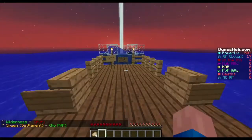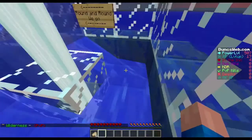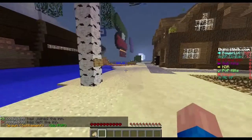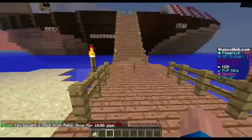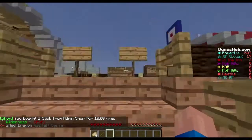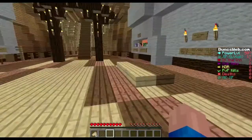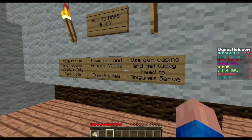I'll go through some of the plugins now. You've got a fishing pool here — there's an AFK thing where you can go in the pool and it carries you around. That's pretty much the AFK feature. You've got seats here, and this boat — this used to be the spawn until we got the new server. There's also information on how to make money and you can vote.